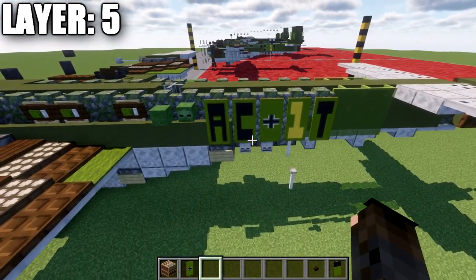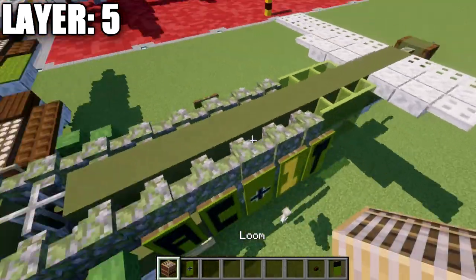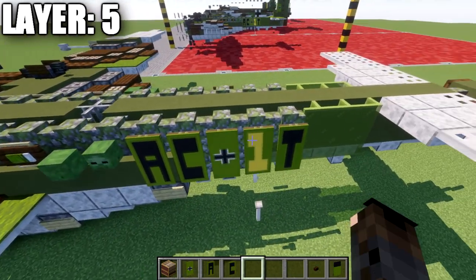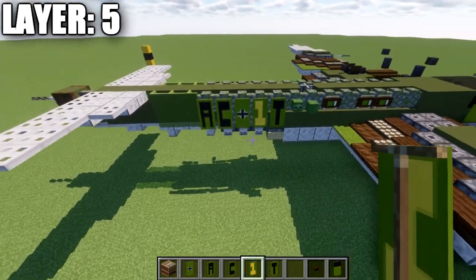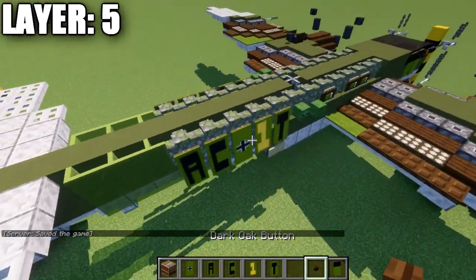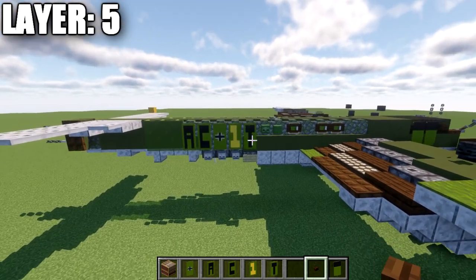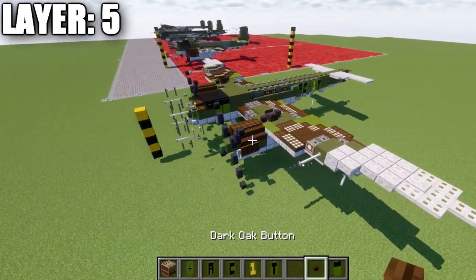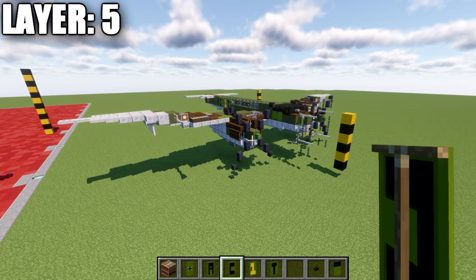Place the German cross banner on both sides of the third-from-last mossy cobblestone wall — one on each side. For the lettering and numbering on the fuselage, you can use whatever numbers and letters you want — there are plenty of banner tutorials available. I used A, C, and T, which has no specific meaning, just random lettering on the side. The lettering reads left to right on both sides. This adds a nice detail giving the aircraft a designation or origin. That wraps up layer 5, and we'll move on to layer 6.